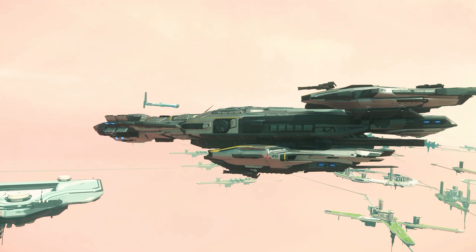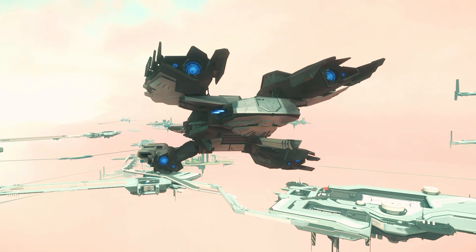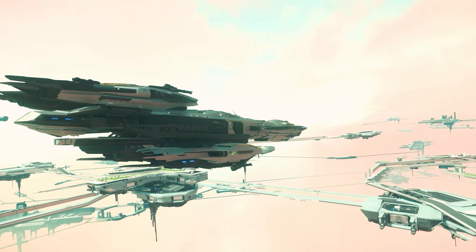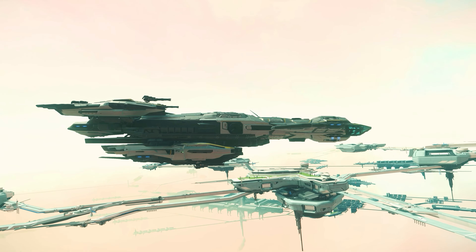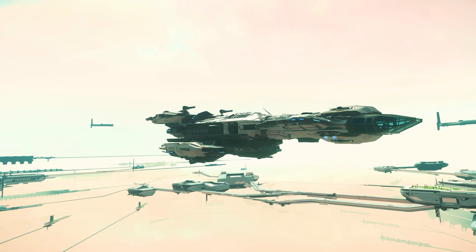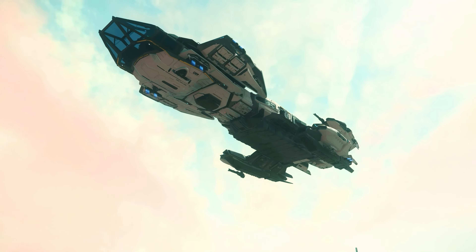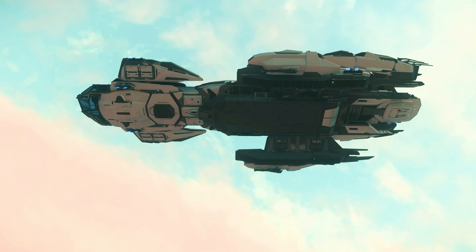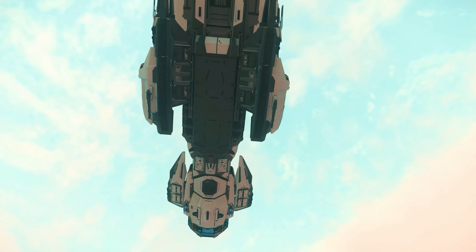Coming back to the Constellation Taurus: like all Constellation variants, it basically has 4 size 5 hardpoints, whereby 2 in the upper area can also be used with fixed size 5 weapons. Currently the lower weapon positions are forced to be equipped with a gimbal, whereby only size 4 weapons can be used here. However, this is the case with all Constellation variants in the current game state, and nothing is known regarding a timely change. Even so, the Constellation is still the most powerful ship in terms of pilot armament.